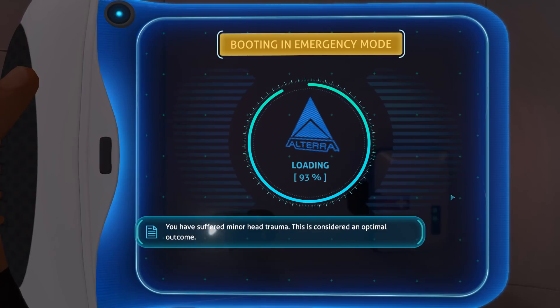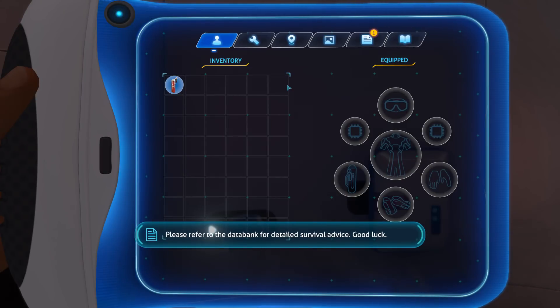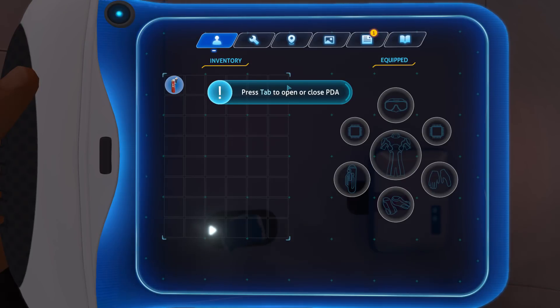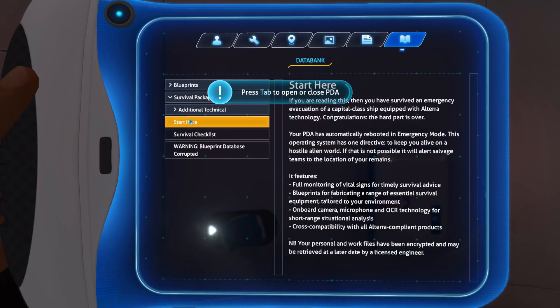You have suffered minor head trauma. This is considered an optimal outcome. This PDA has now rebooted in emergency mode with one directive: to keep you alive on an alien world. Please refer to the data bank for detailed survival advice. Good luck. If you are reading this, you have survived an emergency evacuation of a capital class ship equipped with Altera technology. Congratulations, the hard part is over. Your personal work files have been encrypted and may be retrieved at a later date by a licensed engineer.